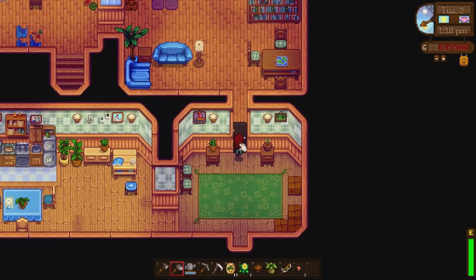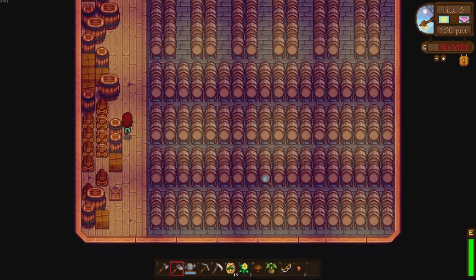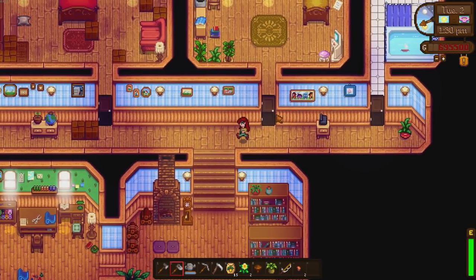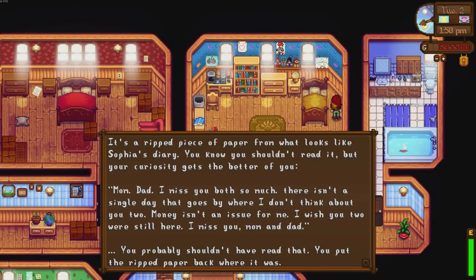Here we go - the new building looks just like the rest. Nobody seems to be home right now, but it's quite a big house. Look at all the kegs in the basement - or the cellar, whatever you want to call it. This is a true winery. Is anybody home? Oh my god, this place is huge. There's one bedroom there. Maybe some new people will get added to this mod as it gets updated. As of now I don't think anybody's home. There's a ripped piece of paper from what looks like Sophia's diary. You know you shouldn't read it but your curiosity gets the better of you. It reads: 'Mum, Dad I miss you both so much. There isn't a single day that goes by where I don't think about you two. Money isn't an issue for me, I wish you two were still here. I miss you Mum and Dad.' You probably shouldn't have read that - you put the ripped paper back where it was.